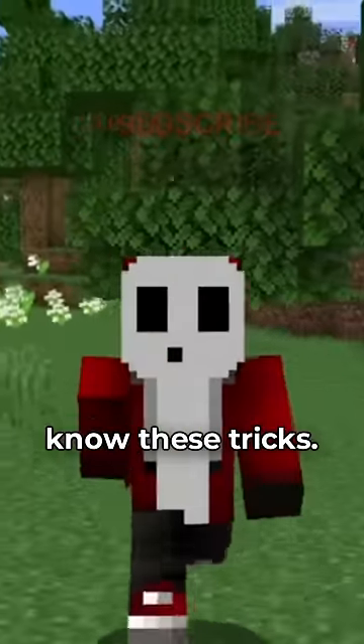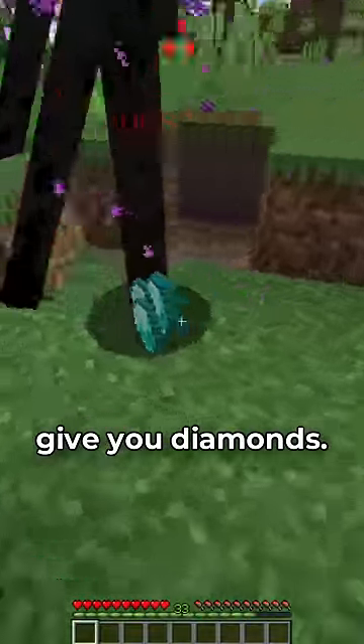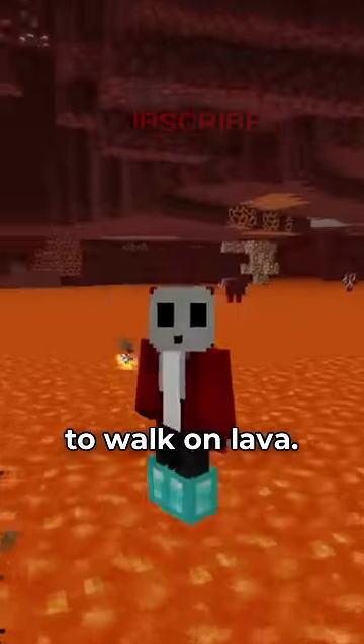Every Minecraft player should know these tricks. When you see this tall mob, look in its eyes and it will give you diamonds. In the Nether, Frostwalker boots give you the ability to walk on lava.